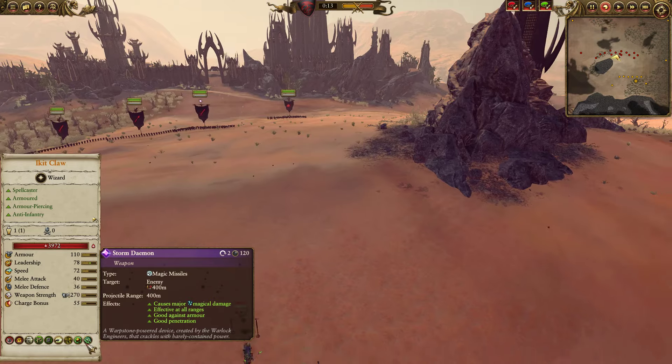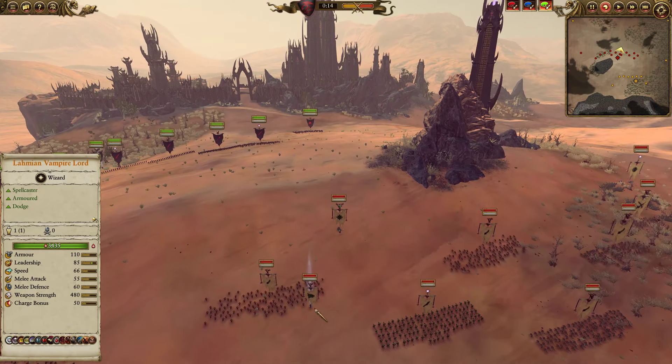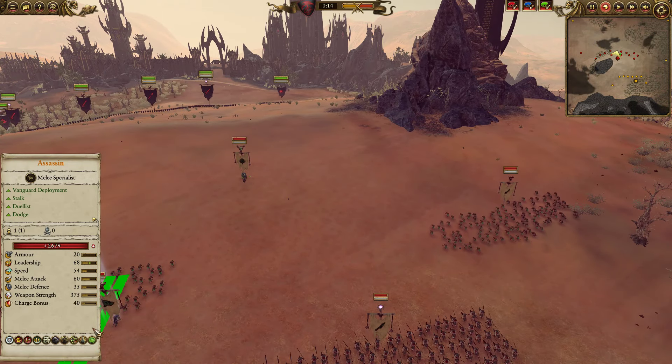We've got some Chill Geist and some normal Hex Wraiths. And finally, in the very back corner, because I expected my opponent to sort of camp up in the back, I did bring the Regiment of Renown, Feasters in the Dusk.